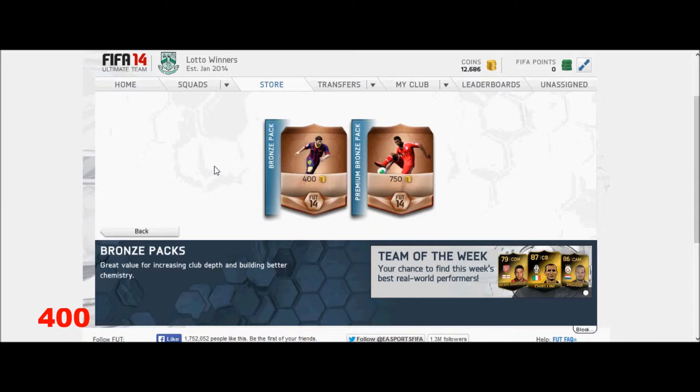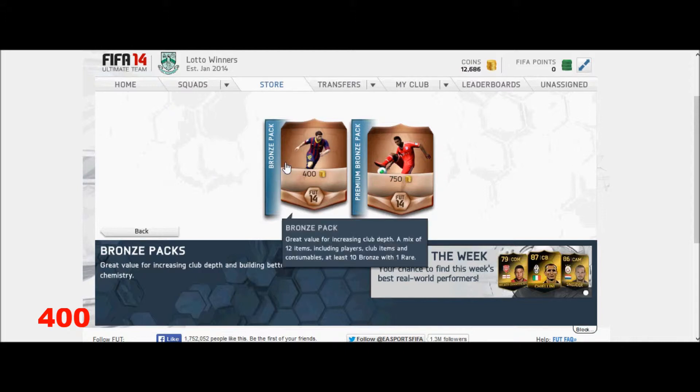The number at the bottom will be how many coins I have with this method. The number right there is 12,686 coins — that will not count. I'm starting with 400.